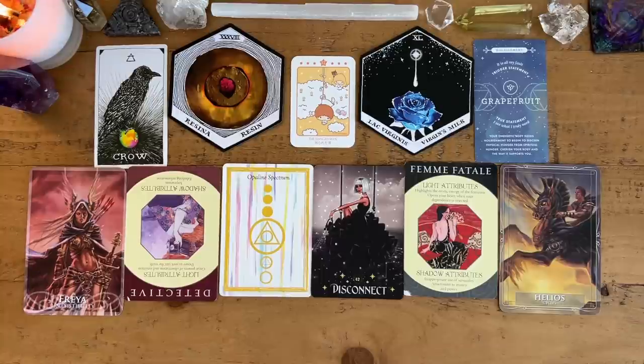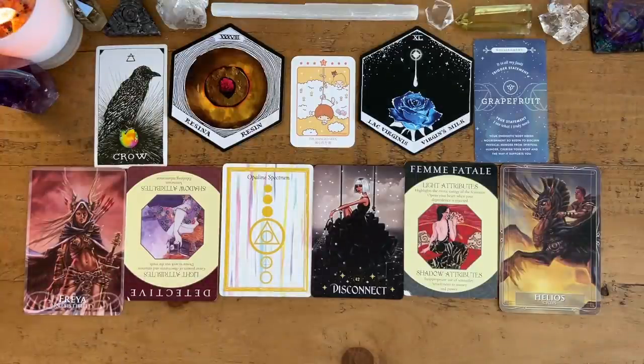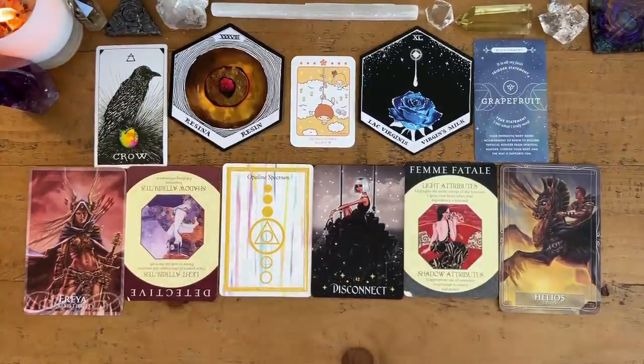This person you're growing into is very authentic to your true self — the essence of your energy you came into this world with. You're in the process right now of purging the societal conditions you took on in order to feel safe in your environment, and you're realizing: what is this safety worth if I'm not honoring myself and my soul? There's a real discomfort with a lot of the blessings that have come as you've aged and grown.